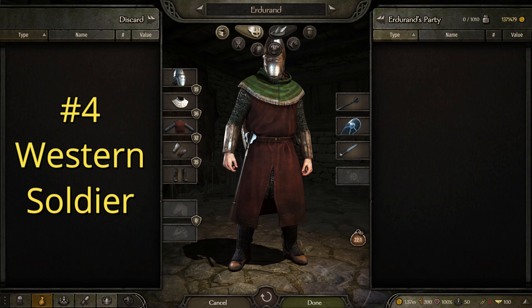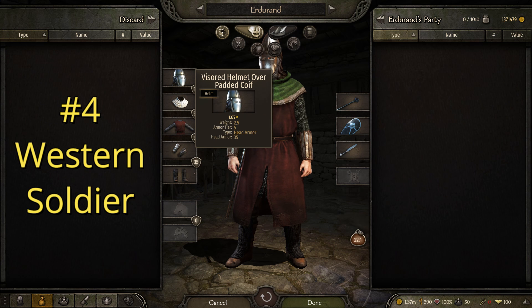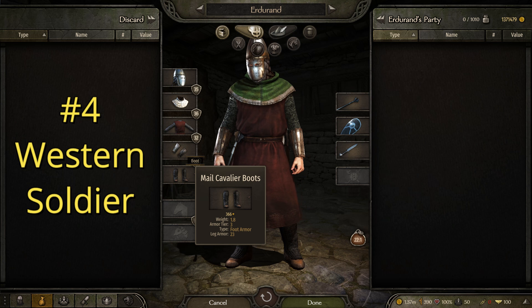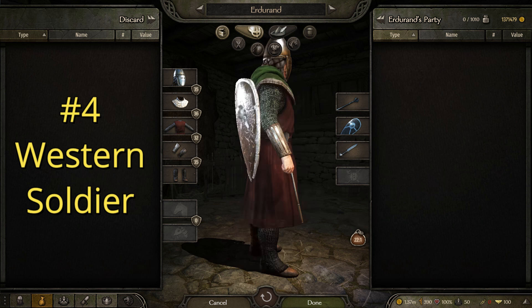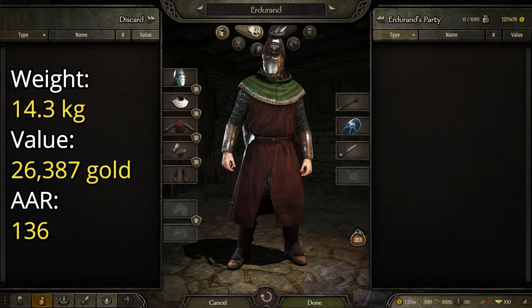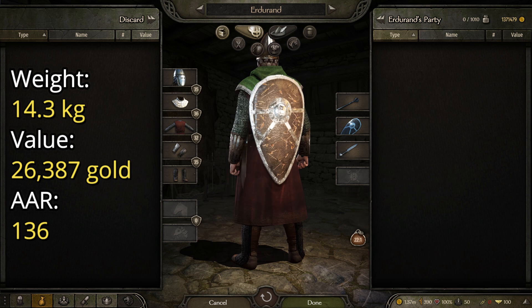The next one we're going to be looking at is the Western Soldier, and this one is a good step up in basically every degree. The suit is made up of the visored helmet over padded coif, the western hood, the red tavern over mail, reinforced leather vambraces, and mail cavalier boots, giving it a very balanced performance and look. I decided to pair this with a pernatch, which is a pretty decent mace, the same knight's kite shield as before, and the same dagger, giving it a more well-rounded, up-close and personal feel than the last one. This one has a weight of 14.3 kilograms, a value of 26,387 gold, and an AAR of 136.